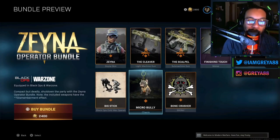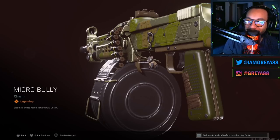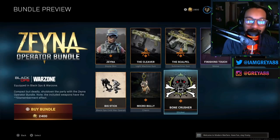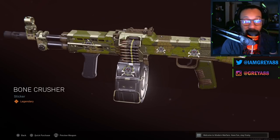You also get the Micro Bully weapon charm, and this is how it would look on your specific weapons — pretty nice right there. And last but not least, you also get the Bone Crusher sticker, and it would look like this on your specific weapons.